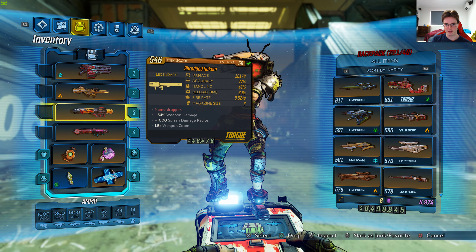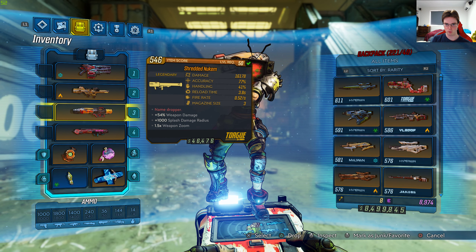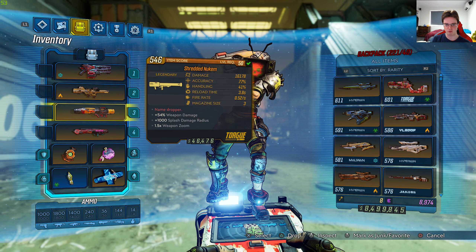Hello guys, this is Magic's Ray and I'm showing you a legendary weapon called Shredded Nukem. I will be showing this weapon off in action and also will be doing some first impressions. It's level 50 with 16,178 damage, 77% accuracy, 41% handling, 3.8 seconds reload time, and 0.52 seconds fire rate.